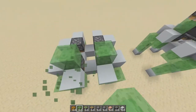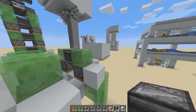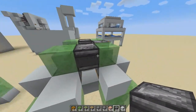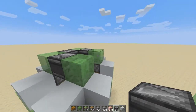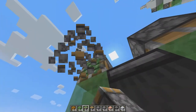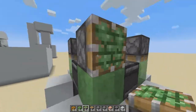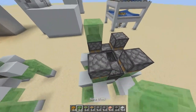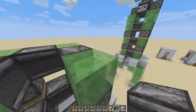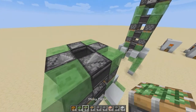Then we're gonna go to the body. This part right here — we're gonna place slime blocks like so. Then we're gonna put observers like this, facing there. The face is right here and it will face there. Then another sticky piston facing downward on the slime blocks. Then a slime block like so, and observers again facing there, there, there, there, there, there.